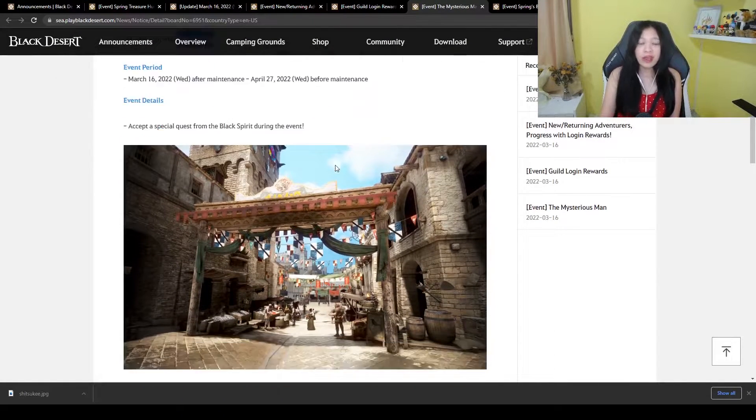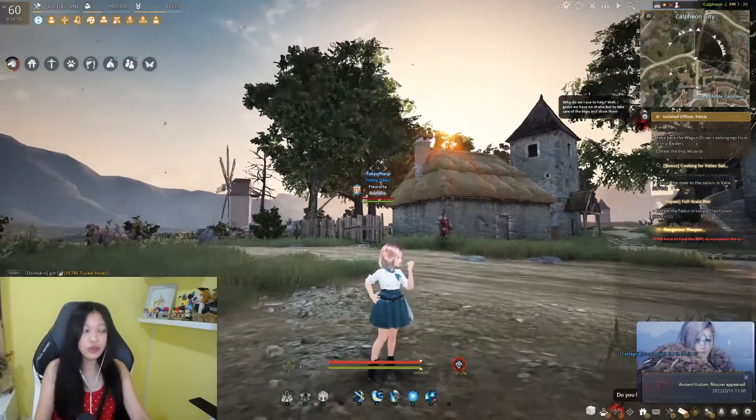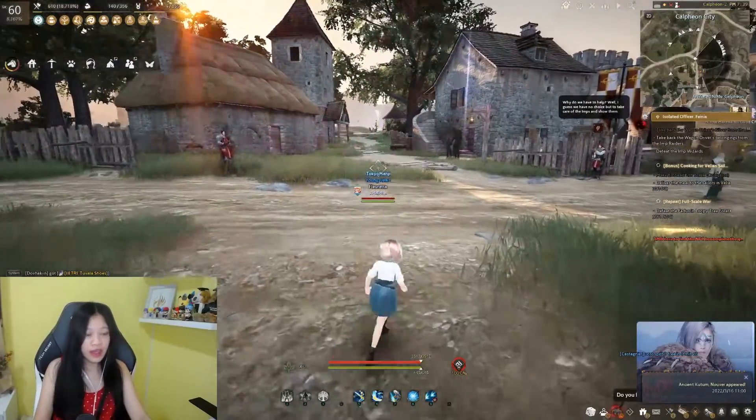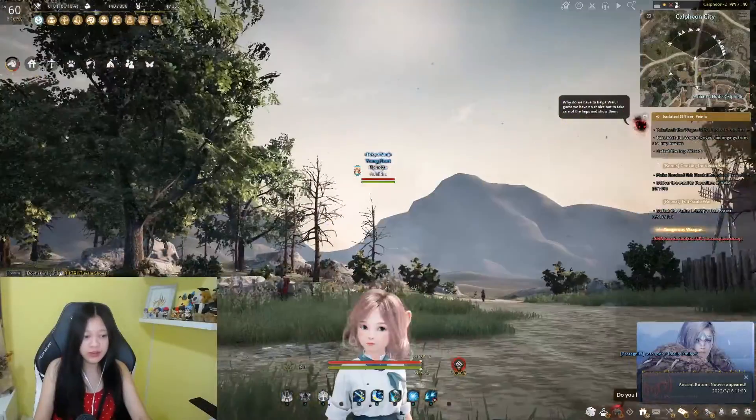Next there's a quest — the Mysterious Man. I'll show you in-game. You'll be able to get all of this. All you need is to be level 50 or higher. From the picture I saw it's in Calpheon, so I'm going to use my Shai.